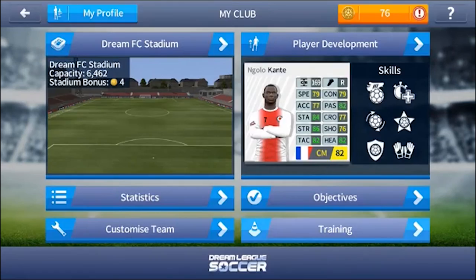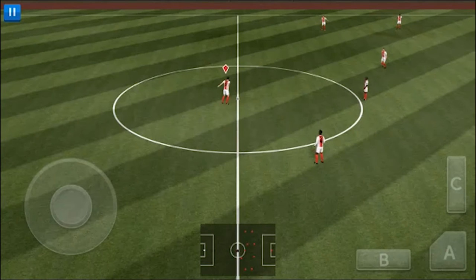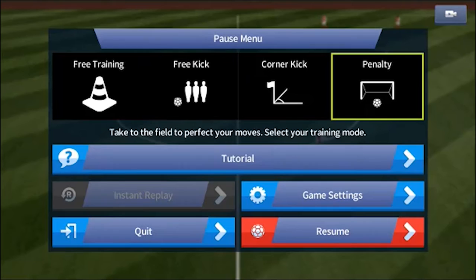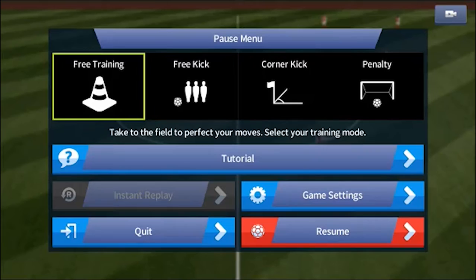In the training mode, if we click on pause you'll see that the choices are right on the screen instead of you having to swipe back and forth to select what training you want to do. So now we have free kick, corner, and penalty right up here.